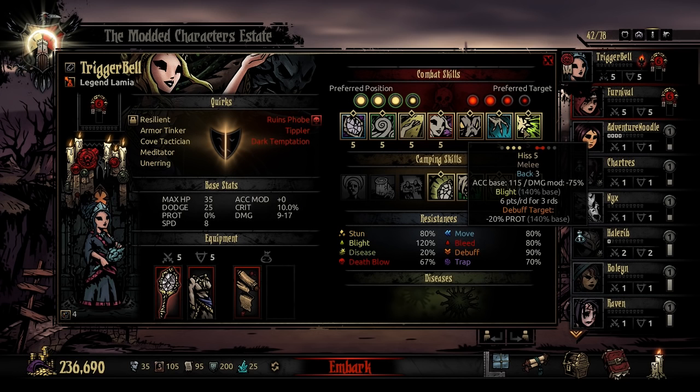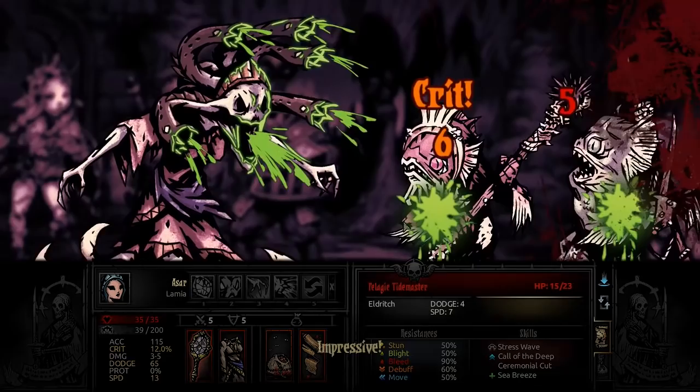She sprays venom from her glands all over the frontline enemies. It's a 140% chance to Blight for 6 over 3 at level 5, and debuff targets for minus 20% prot. Impressive.